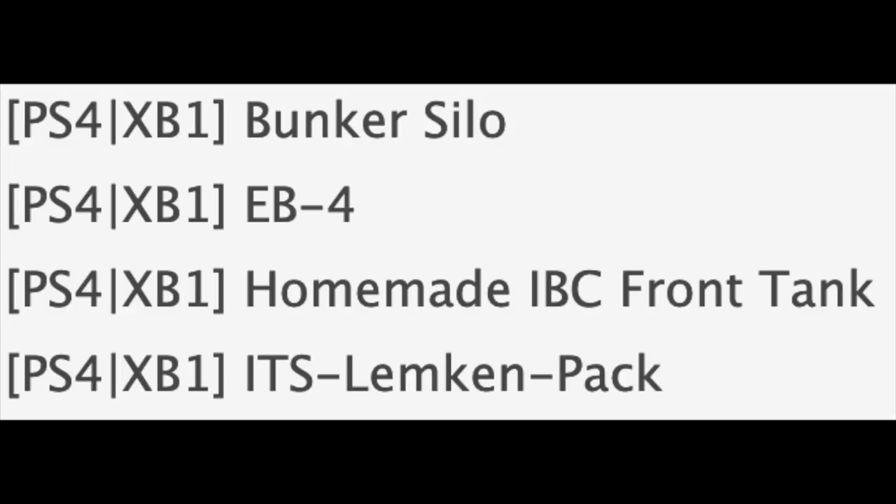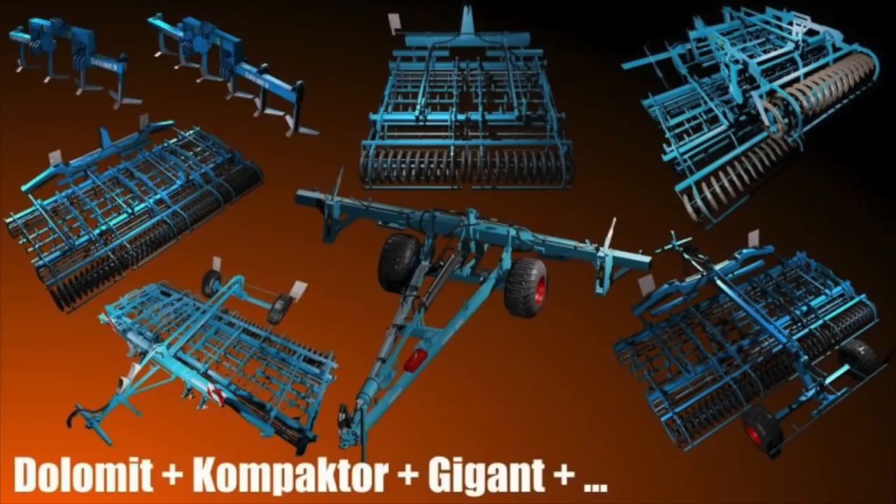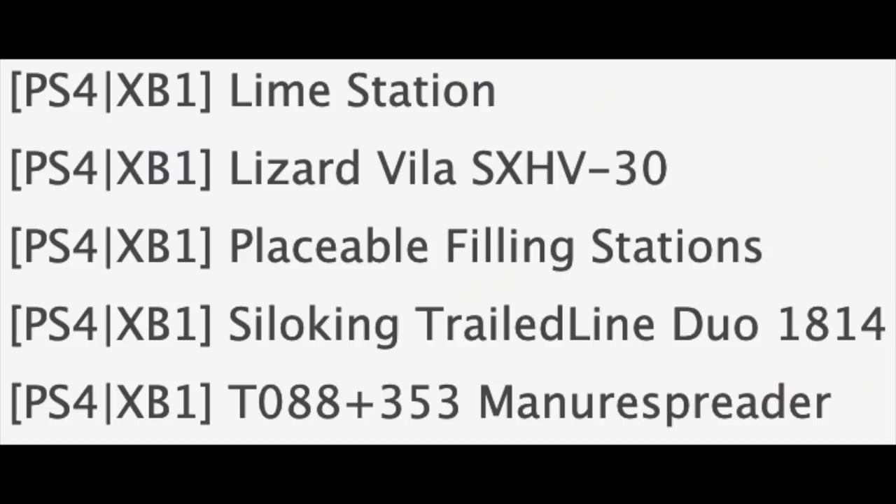We also have the ITS Limkin Pack. Mainly what we've got is the Limkin Giant — it holds two different implements with three-point hitch on both sides, with full capability and full range of motion for both. A lot of the implements on here are suited for this setup, which I'm super excited for.